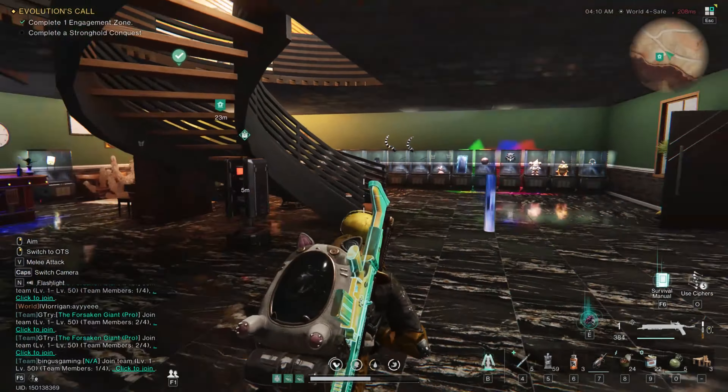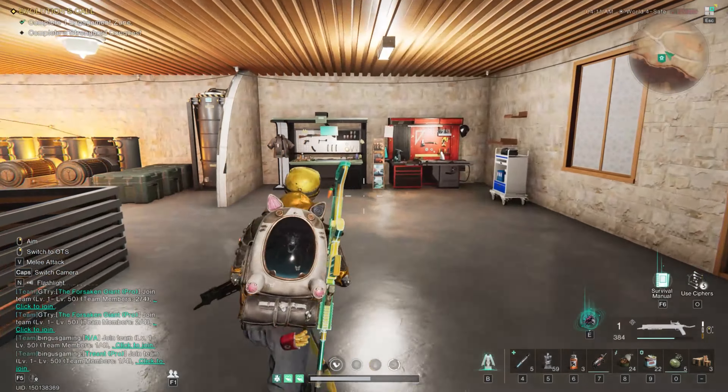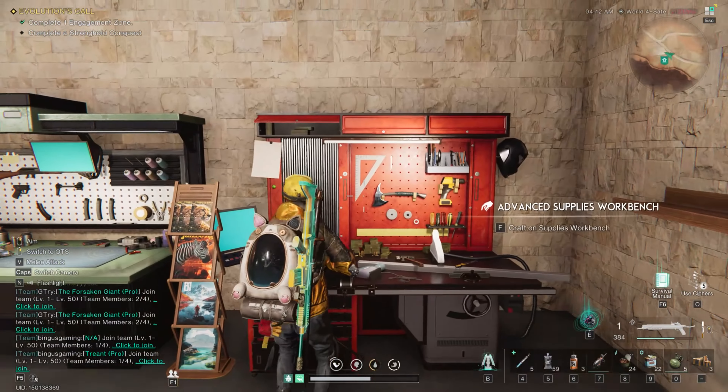What you want is the gingerbread house deviant. Once you get it, you can find all the different morphic crates around the map. Once you're lucky enough to receive the gingerbread house, head straight back to base and place it in a deviant box.